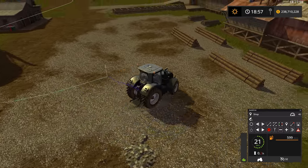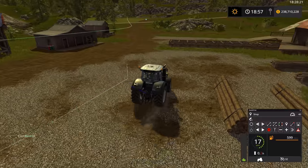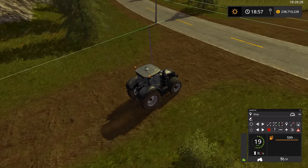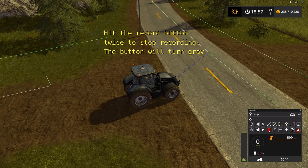Once you get to a spot in the lumber mill where you would like the tractor to stop, go ahead and click the create new target button. It looks like a waypoint icon. Type in whatever name you would prefer to call the lumber mill and hit enter — that name will then appear. Go ahead and finish recording your one-way route back to the road and then stop recording.